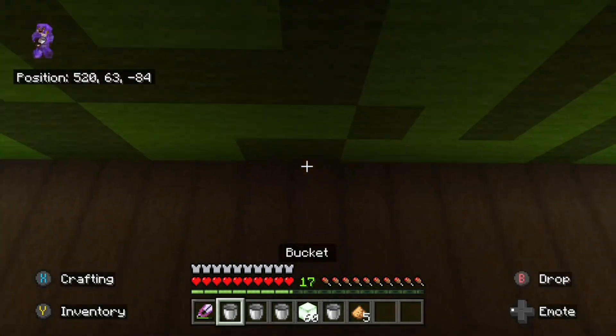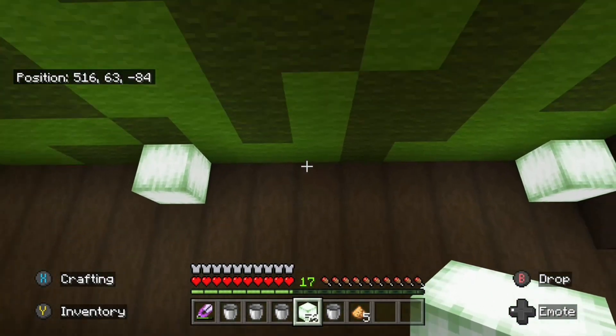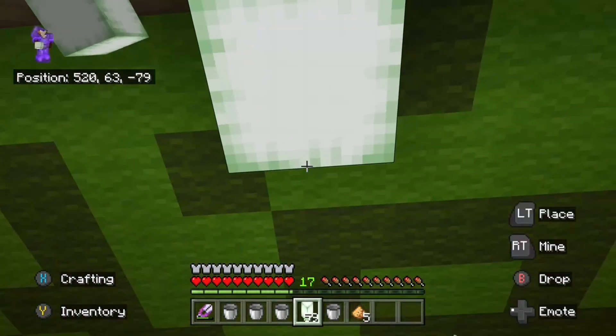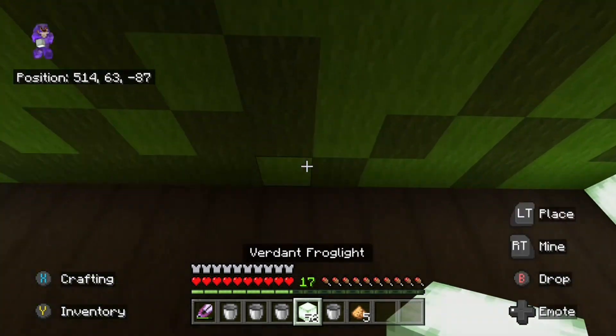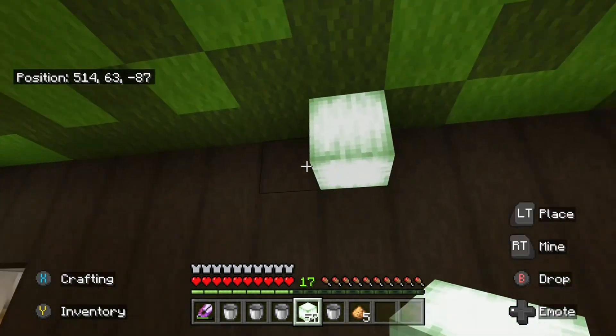I didn't keep any mangrove leaves on me. Where else could I add some frog lights? Because it's quite dark. I could do that there. I think I might need one in the middle and then move that one there. And then let's line this one up on the opposite side. And then I could put one there. Is that the middle? One, two, three, five, six... one, two, three, five, six, seven.